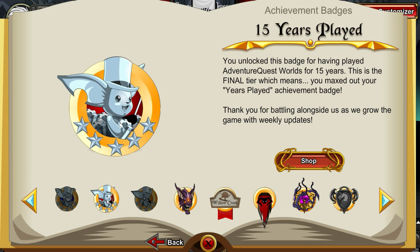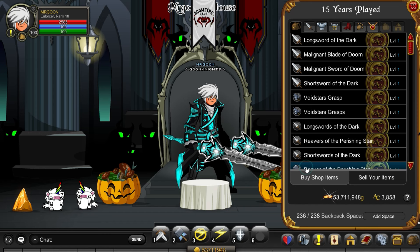This is the final ever tier of achievement tracker, so there are going to be no more after this. 15 is the top one, and as a result you are able to get yourself an item of donated awesomeness — and that is for everyone, not locked behind any paywall other than spending your years playing this game.